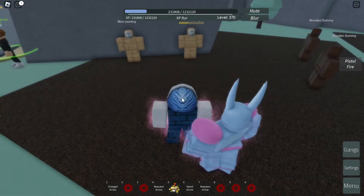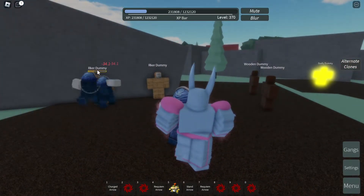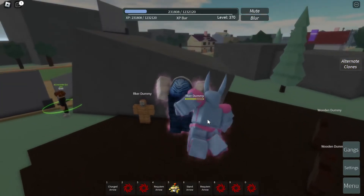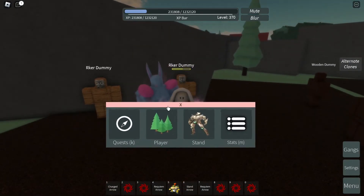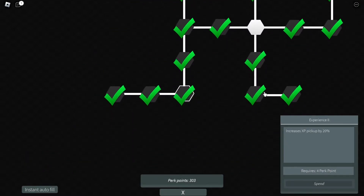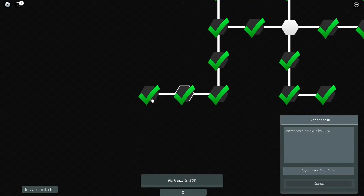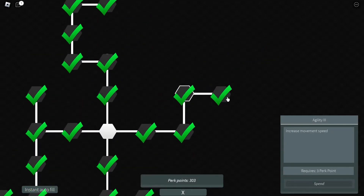Next is the merge clones. When you click X, you create two clones which deal 34 damage per punch. By the way, the skill tree does not increase the clone damage because the damage it deals is based on player damage — it has nothing to do with the stand itself.